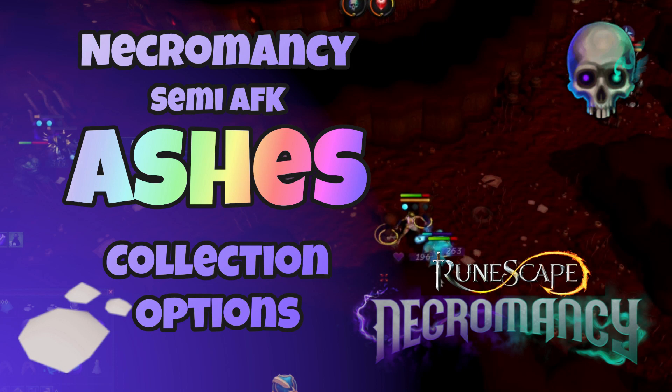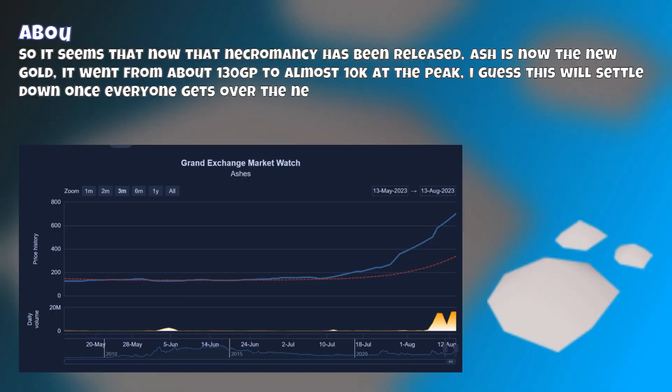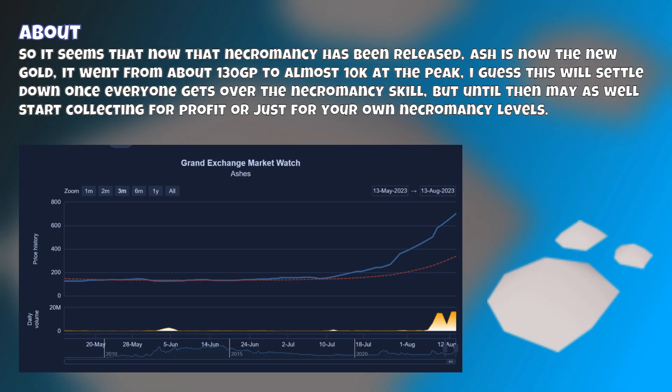Here are some of the best ways I found to collect Ash for Necromancy. It seems now that Necromancy has been released, Ash is the new gold. It went from about 130gp to almost 10k — I think it's hovering around 8k now.